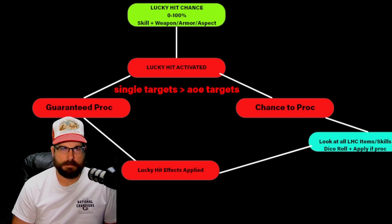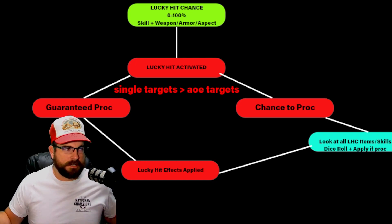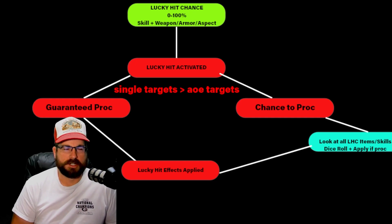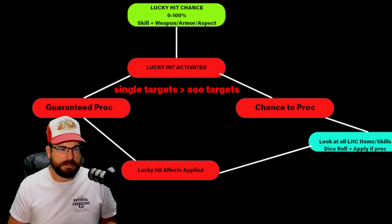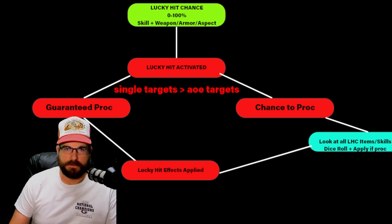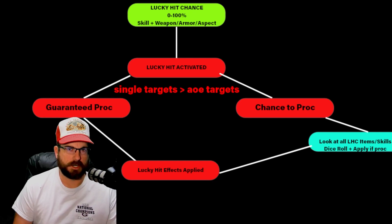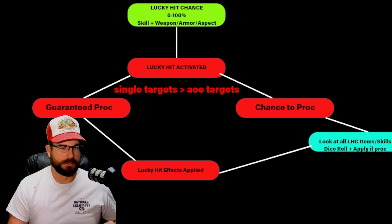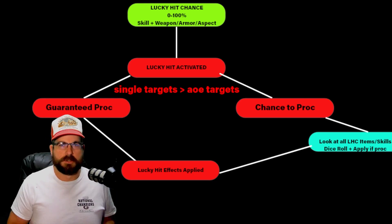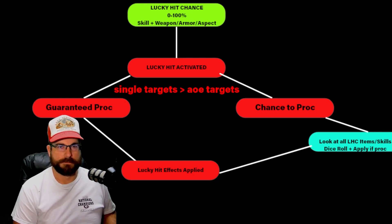Keep in mind that single targets have a greater chance to actually proc Lucky Hit than attacking a bunch of different monsters in an area. If you're attacking one target you're going to proc it a lot sooner than attacking a mob. Once Lucky Hit is activated, there are two things it looks at. Some bonuses are guaranteed to happen on a Lucky Hit strike — those are 100% going to happen. The computer goes: we got a Lucky Hit, we need to see what to apply before we calculate the damage.